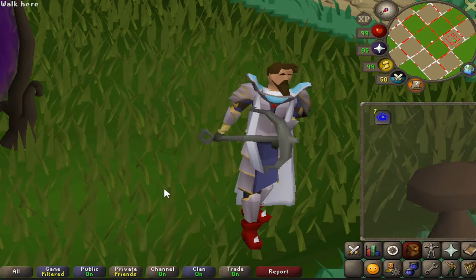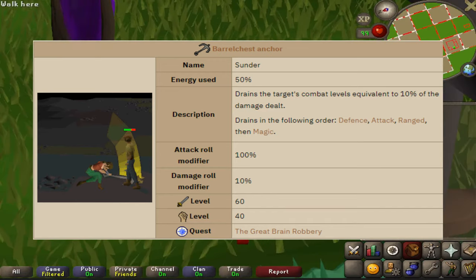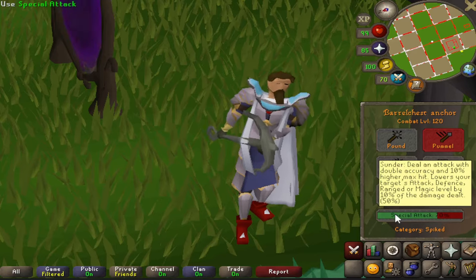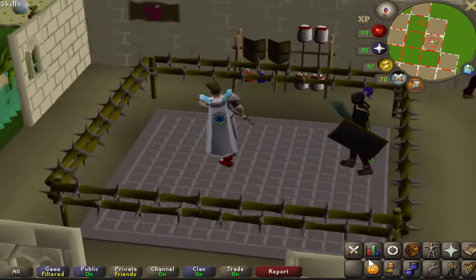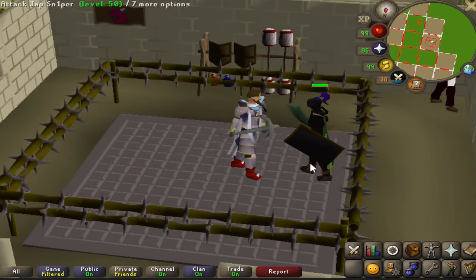Number eight on the list is the Barrel Chest Anchor. This item was added in 2007, requires 60 attack and 40 strength — great for a pure build almost — and you need to complete The Great Brain Robbery. The special attack is called Sunder: it uses 50% and drains the target's combat levels equal to 10% of the damage dealt. So if you hit a 20, it drains combat stats by 2. It's decent as a KO weapon when PKing. I'd like it better if it were called Surrender instead of Sunder — let's check out that animation, which is pretty sick.